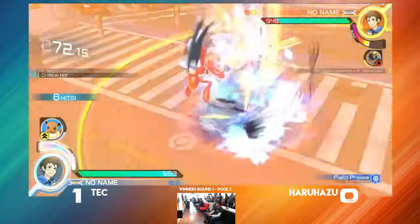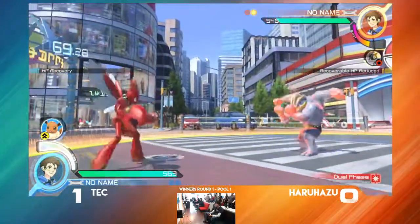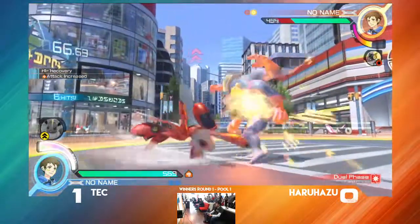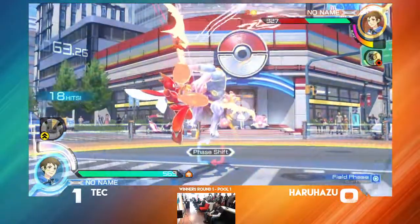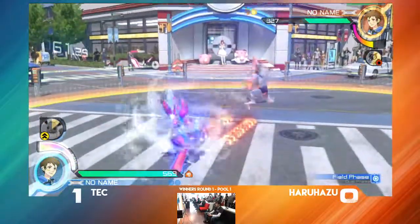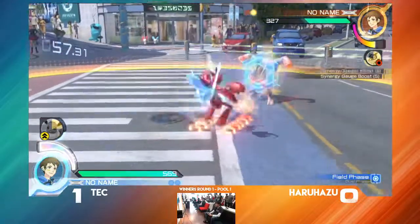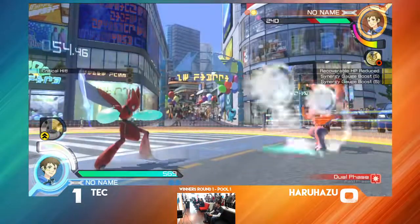Nice U-turn — there we go. See, that's the thing about Scizor. If I'm correct, in a homing string you can U-turn and pretty much beat it against a lot of characters. It's just a really powerful tool that sets up Scizor's defensive field phase. You can't just recklessly home in on him. So he spends the swords and Haruhazo not respecting it.